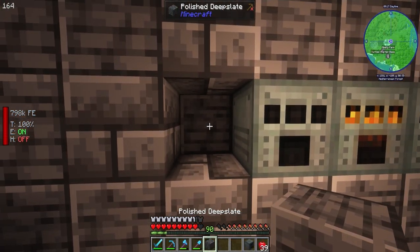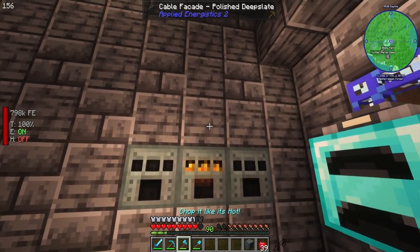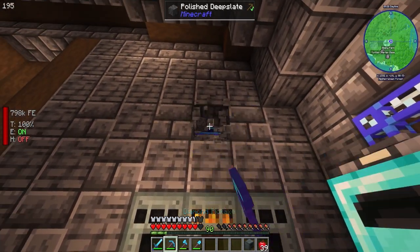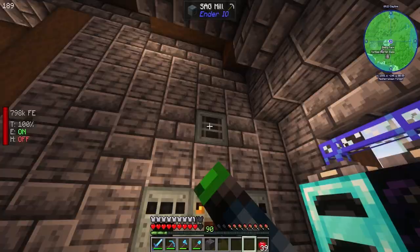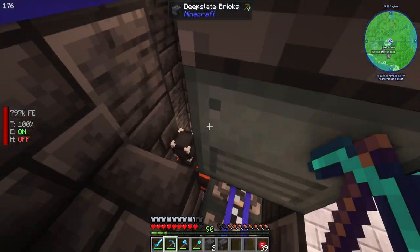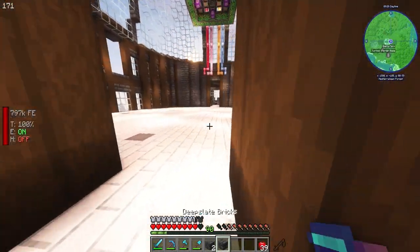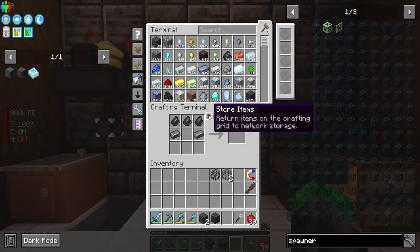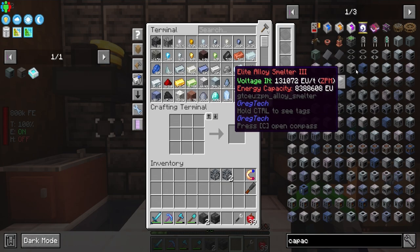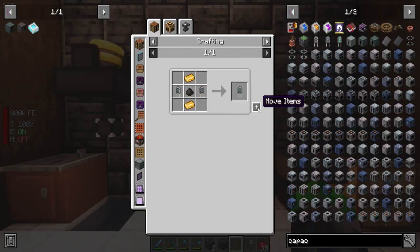We can't hide the power there, so we'll put the sag mill up here — we still have a chance to automate it. I just need an energy cable real quick to connect it up.